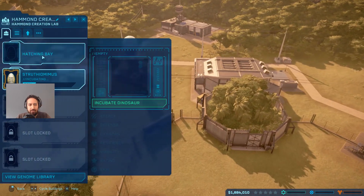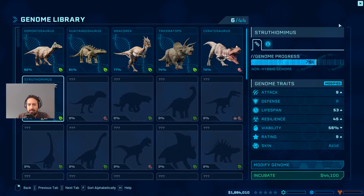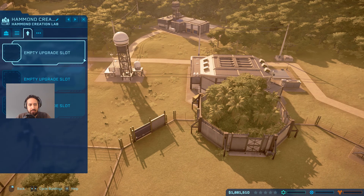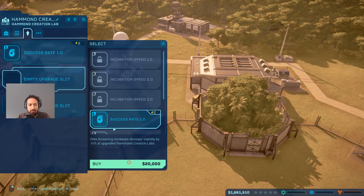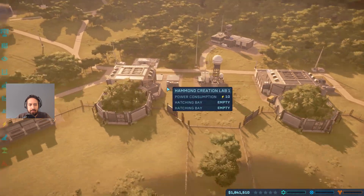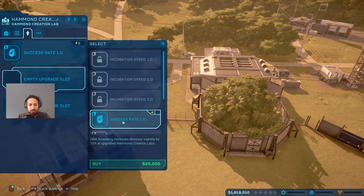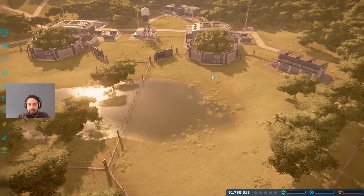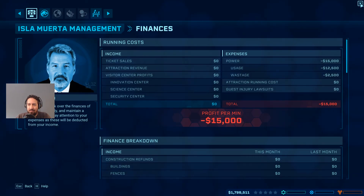We lost one - that's too bad. Let's actually upgrade this building. We still have 1.7 million so it's all good. Let's get success rate added, and another one over here as well. This is kind of expensive to do first round, but it's vitally important. So that's all good - we've got a couple of dinosaurs coming in.